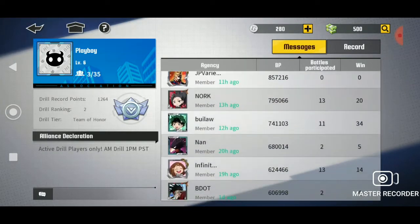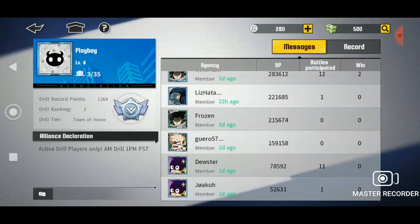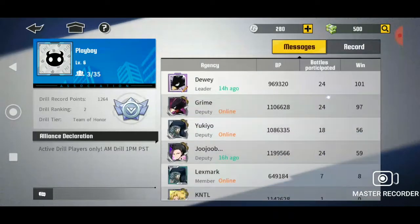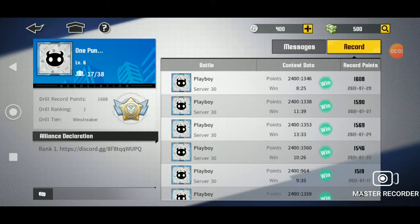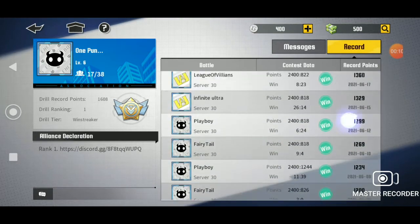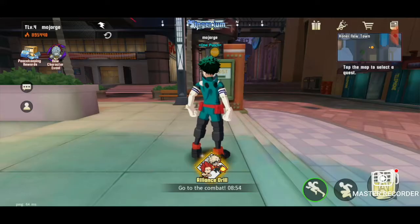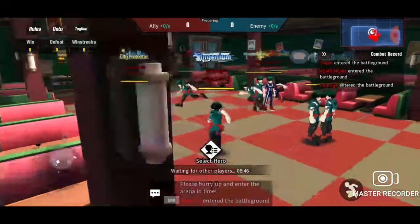The alliance we're against in this drill has all the top 9 players on the server. You'd think that this would be an impossible team to beat, but we've actually won practically all of our matches against this alliance. Our trick has been being a lot more active and having a lot more players, because there are a couple mechanics in drill mode you can take advantage of even if you don't have high VP.